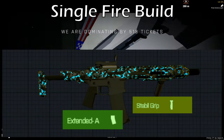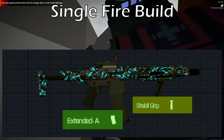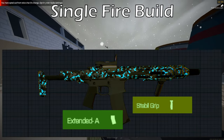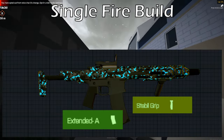For the tap fire build, the grip I'd recommend is the Stable grip. It reduces that first shot recoil, so getting multiple shots on target will be a little easier. That said, this weapon is just a handful, and I don't recommend running it for any kind of long range combat. Work to its strength, which is a high rate of fire and decent enough damage for close range fights.